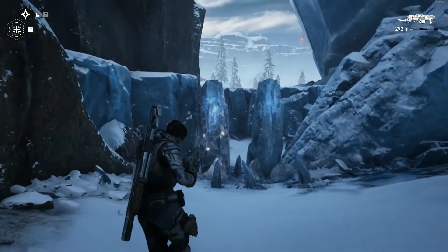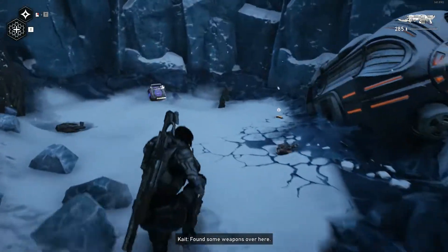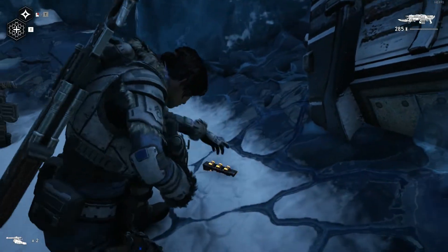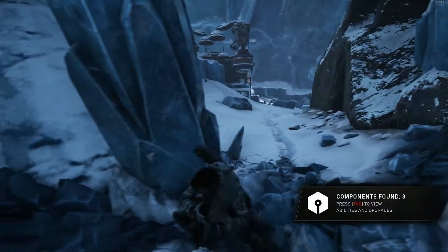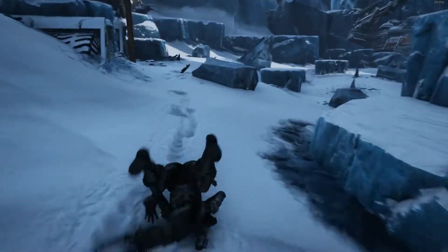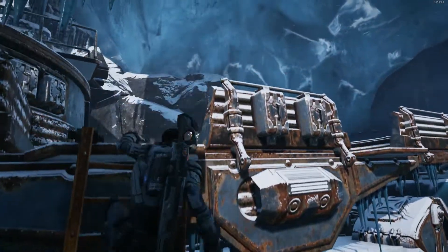First thing we're going to do is come over to the left here and shoot down these ice blocks, or at least one of them. There's going to be a torque bow, retro lancer, ammo, and Jack's components over here — we're going to take that as well. We're going to come back for that stuff later on in the fight. There's going to be a ton of drones that ambush you and then two pouncers that come at the end of this fight.